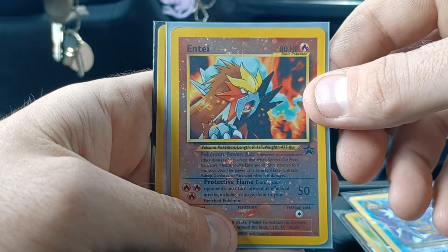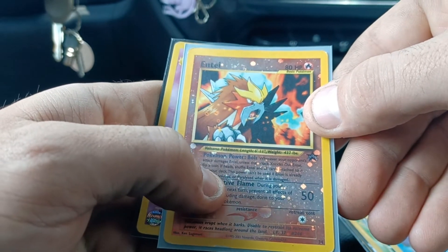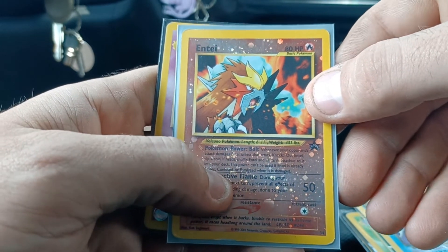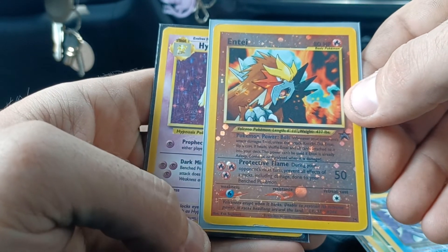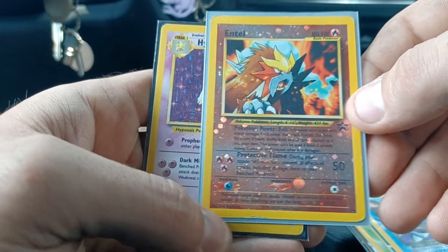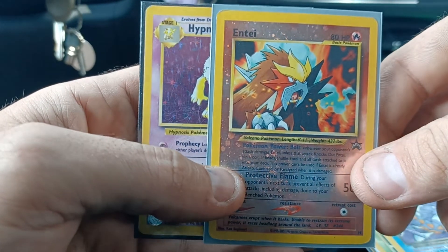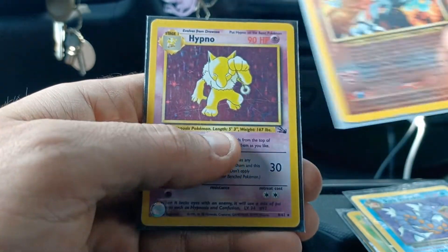And then an Entei Wizards of the Coast Black Star Promo, with a nice swirl right there on the name of the move. I believe this was $1 or $1.50, and it's got a little wear around the corners, but other than that it's not in too bad a shape. Couldn't hurt to pick up an extra one — figured, why not?